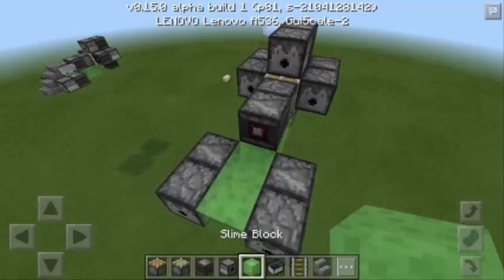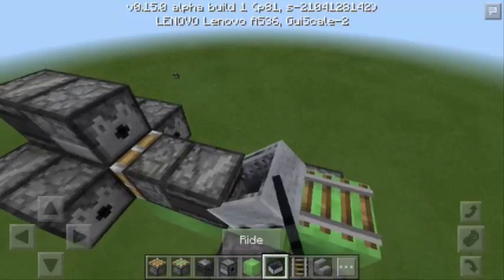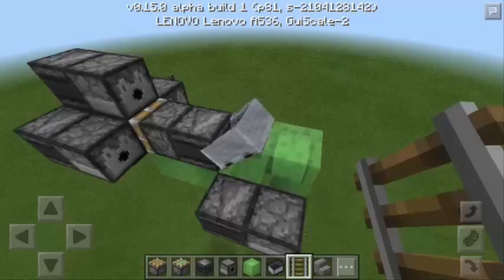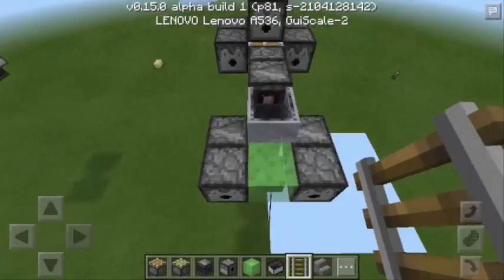We're going to put another Slime Block here and 2 rails here. Next, we're going to put the Mine Cart here and then we just need to remove the Rail and also the Slime Block. And as you can see, the Mine Cart is now bouncing.